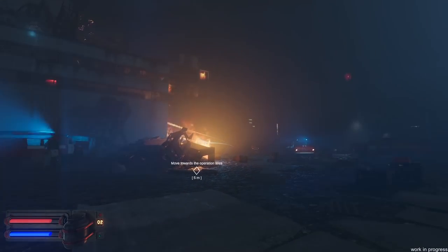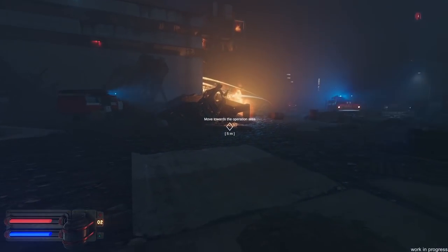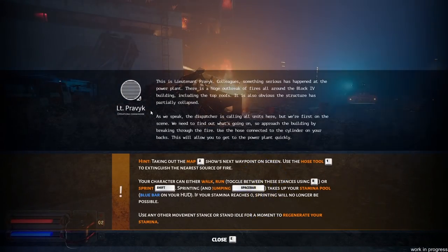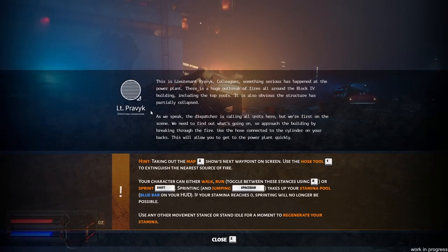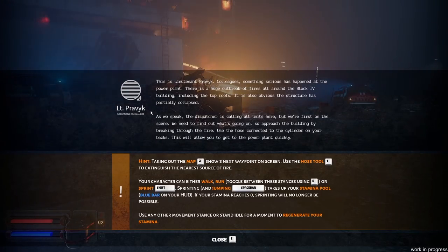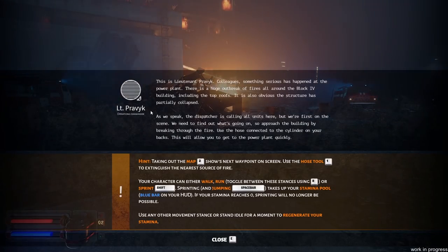I'm already getting goosebumps. That's the power plant. Move towards the operation area. This is Lieutenant Pravic. Something serious has happened at the power plant. There was a huge outbreak of fires all around the Block 4 building, including the top roofs. The structure is also partially collapsed. The dispatcher is calling in all units, but we're the first on scene. Approach the building by breaking through the fire. Use the hose connected to the cylinder on your back to get to the power plant quickly.